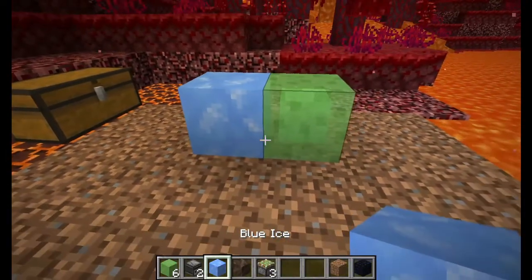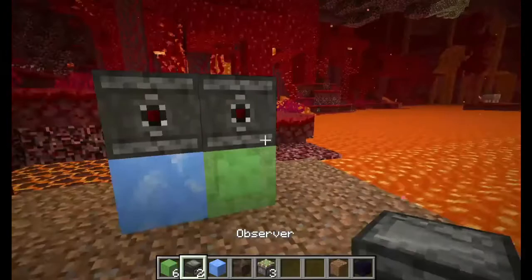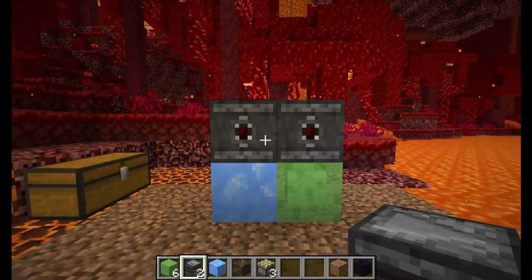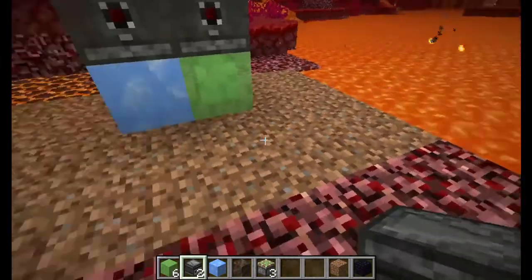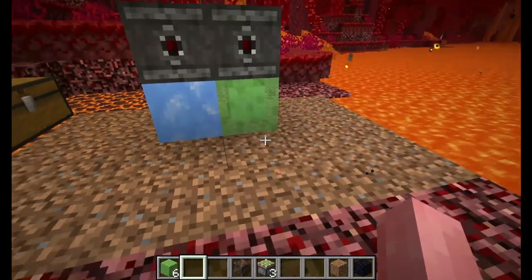So what you'll need is your blue ice and slime blocks. You're gonna place blue ice, then a slime block, and you're gonna place your two observers down. So now we don't need any more observers and any more blue ice, so you can just get rid of that.